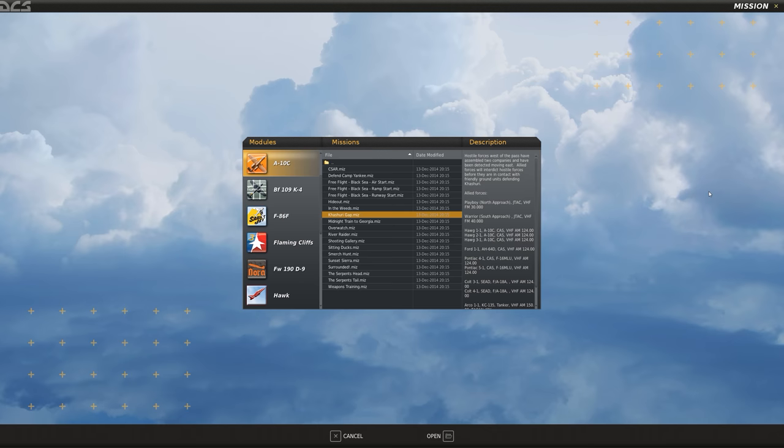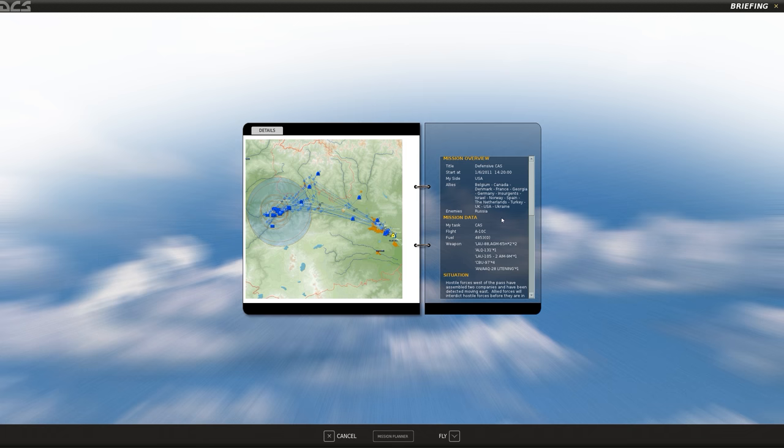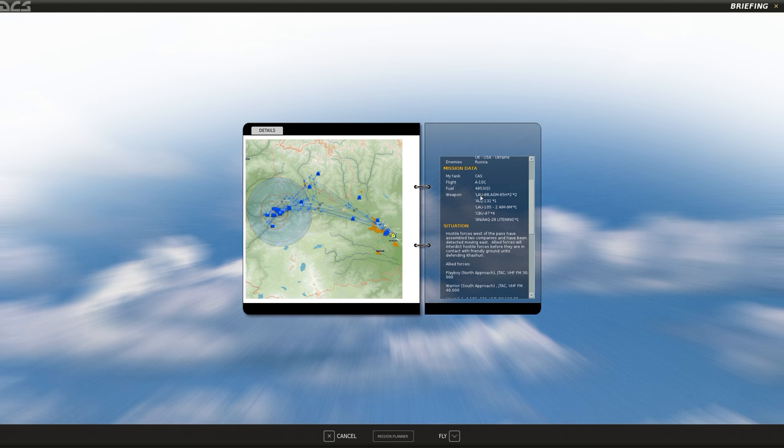The mission I'm going to fly today is called Kishiri Gap. It's another mission I have not flown before, so let me open up the briefing. It's a defensive close air support mission starting at 1420 — an afternoon daylight mission. My side is USA plus a pretty much NATO-type force against Russia. I have four total AGM-65H's — good anti-armor, anti-vehicle, anti-anything really, missiles.